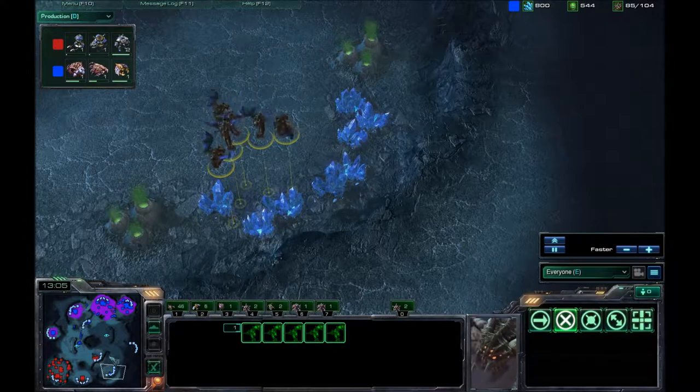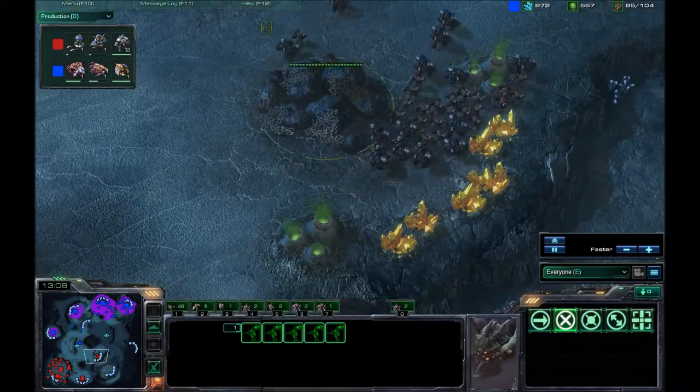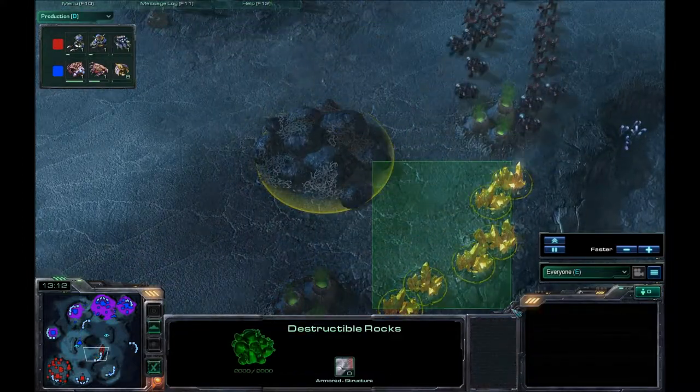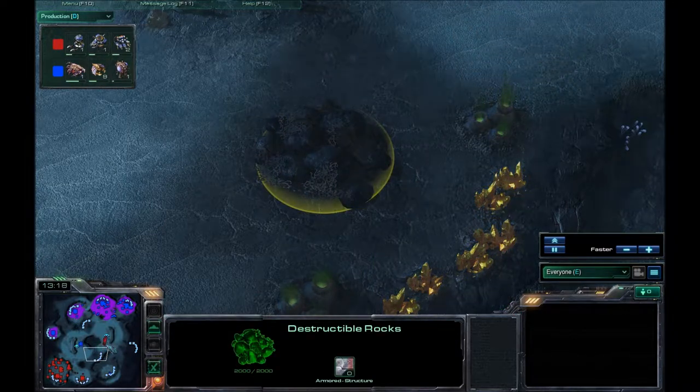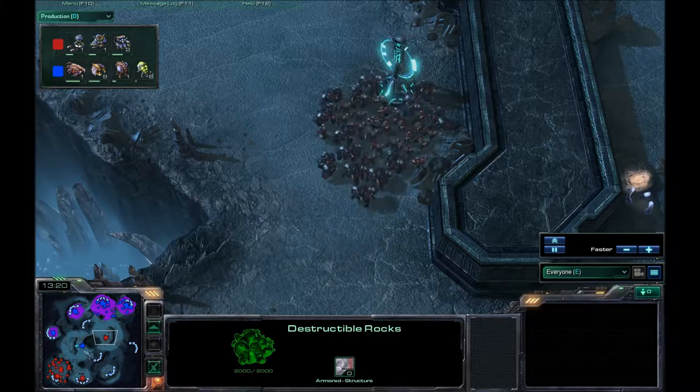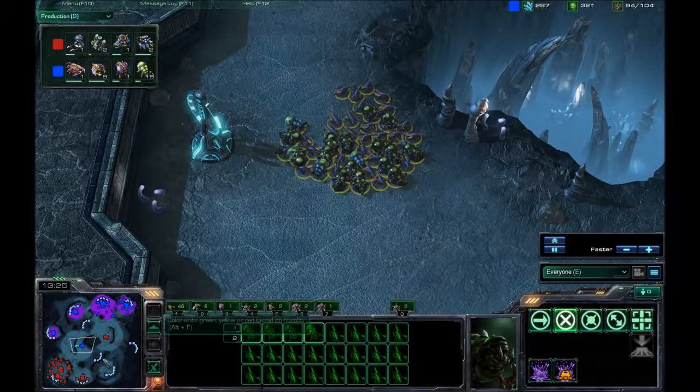Mules are checking out my third expansion — I don't have it, and I don't usually go for that one. I usually go for this one third because it is easy to get the Planetary Fortress up, and then once that Planetary Fortress is up, he will need air units to counter that. But all these Zerglings and Banelings are hanging out at the Zalnaga Tower.